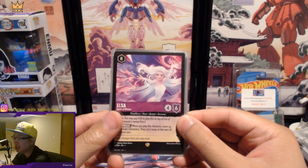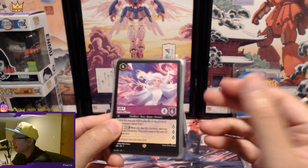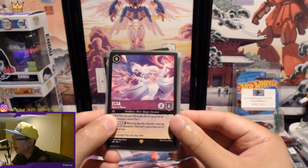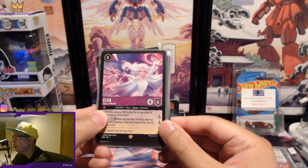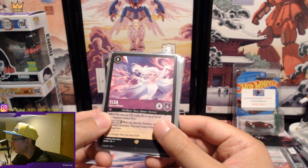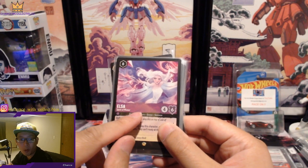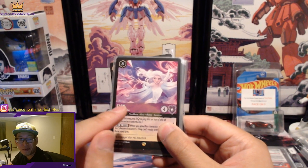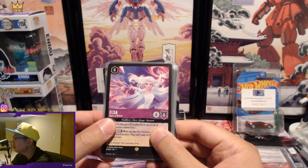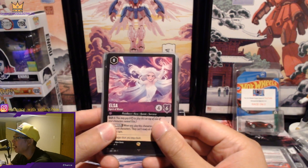Our big one is Elsa, The Spirit of Winter — one of the bigger hits along with Tinkerbell. The non-foil goes for about $41 to $42, so super happy to have pulled that. The Enchanted alternate art version is going for about $500 right now — that's the one you really want to pull.